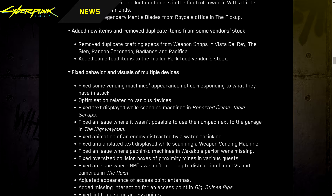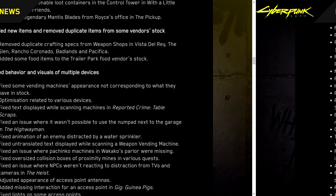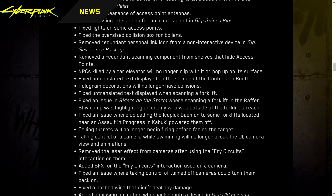Fixed behavior and visuals of multiple devices. Fixed some vending machines' appearance not corresponding to their stock. Fixed text displayed while scanning machines and reported crime table scraps. Fixed an issue where it wasn't possible to use the numpad next to the garage on the Highwaymen. Fixed animations of an enemy distracted by a water sprinkler. Fixed untranslated text displayed when scanning a weapon vending machine. Fixed missing pachinko machines in Wakako's parlor. Fixed oversized collision boxes of proximity mines. Fixed issues where NPCs weren't reacting to distraction from TV and cameras in The Heist. Added a missing interaction for an access point in the gig Guinea Pigs.